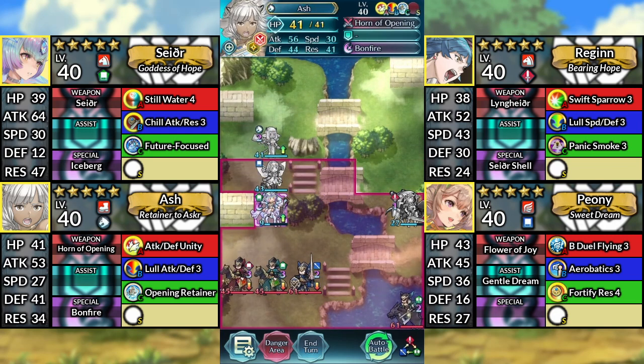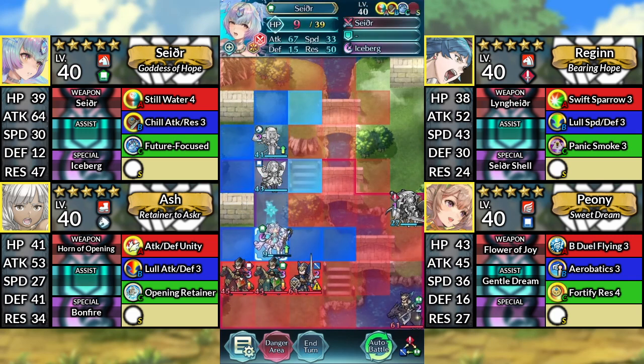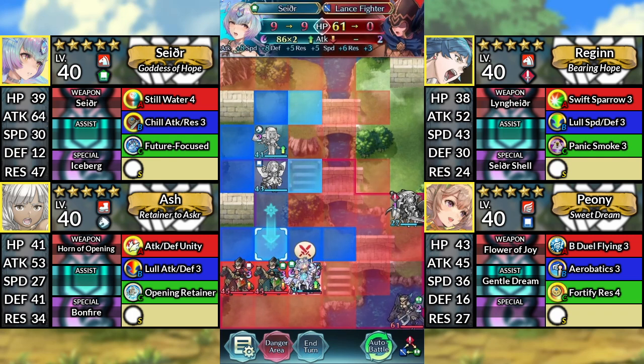For the lower difficulties, there will not be an enemy to the right of the enemy Green Cavalier, so you'll just need to move Sather one space down. However, for Infernal, move Sather down one space and attack the enemy to the right of the Green Cavalier.